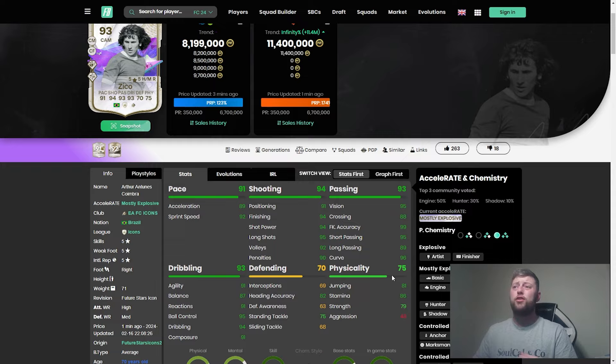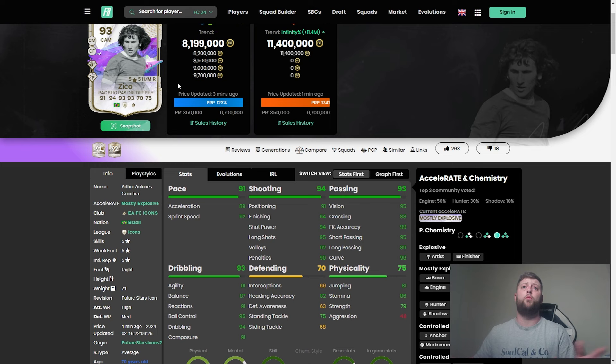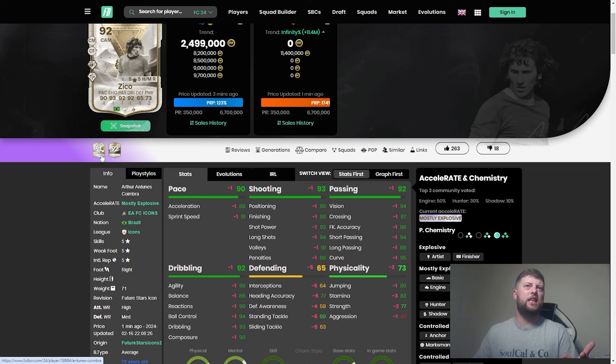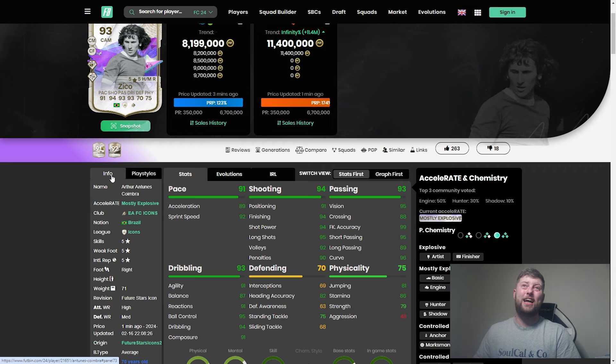If I'm spending nearly six to eight million coins on a card, I want him scoring goals. In terms of value, I think he's still better going for the 91 SBC. I don't think anybody's worth eight million — yes the card is phenomenal and the fresh design is fair enough, but I just don't see the worth. A hundred thousand or even a million is understandable, but five to ten million coins? Not many people have that liquid. I've had a club or team worth that, but never that amount in actual coins.